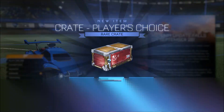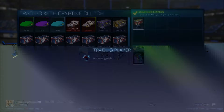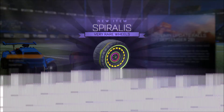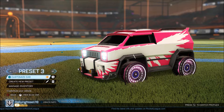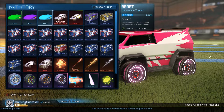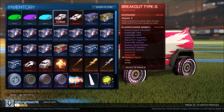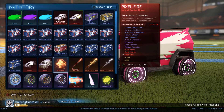Sorry again for the glitchiness of this trade — I wish I'd checked it through before recording. We're picking up the normal spiralis wheel for a players choice crate, which is pretty much just the easiest part of the series. So finishing off this episode — we actually made quite a good profit. We got some berets, two painted imports in new painted formats, a few of them for good prices.